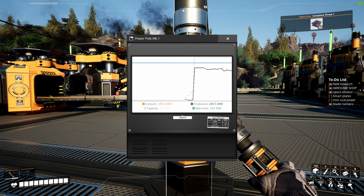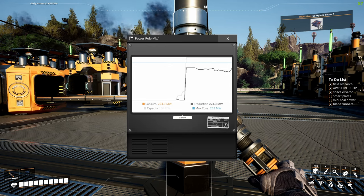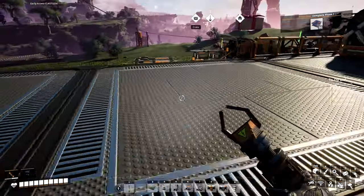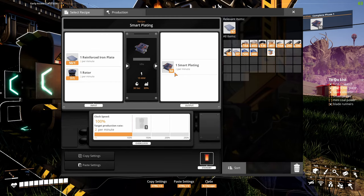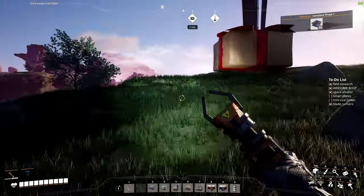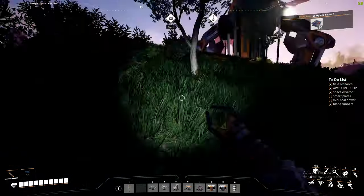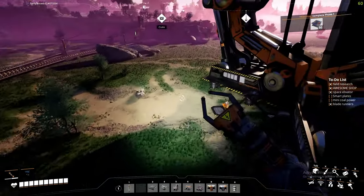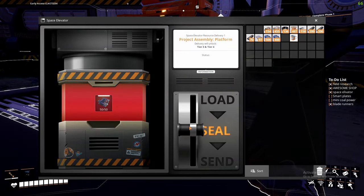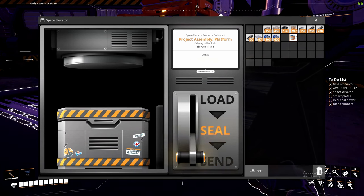For our coal power, if we want 500 megawatts we need to build seven coal generators — that's the plan once they're unlocked. We now have 50 smart plates, so let's grab those and go to the space elevator to finish phase one. There are three phases and eight steps total, I believe. Let's load it, seal it, and send it away to unlock tier three and four.